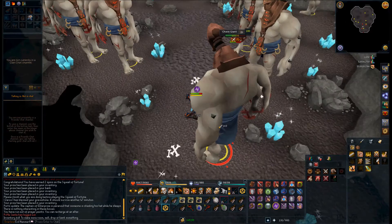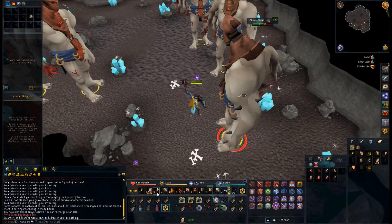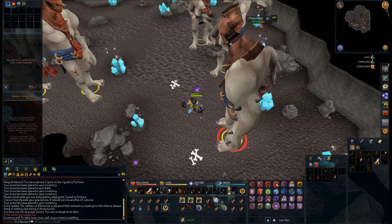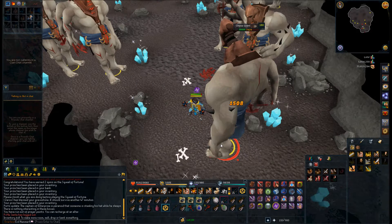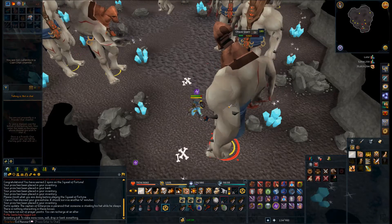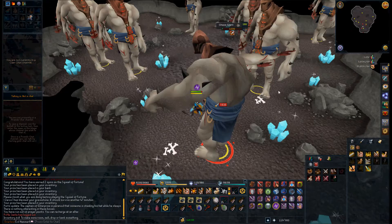They do drop some charms — 4 to 11% crimsons, and a decent amount of blues also. I haven't picked up any because I'm too lazy. They give decent prayer experience. I don't know if they become unaggressive after you stay in here for a while, but right now they're all aggressive to me and they're all fighting me.